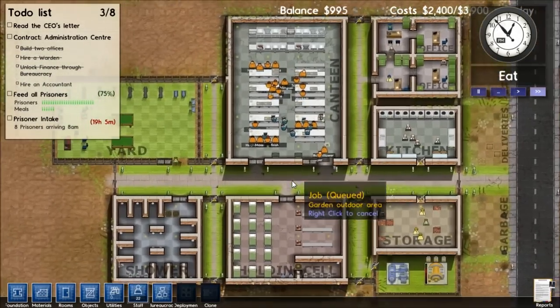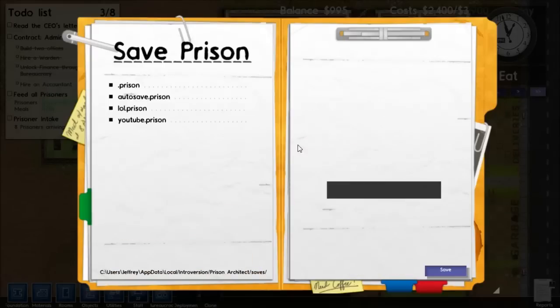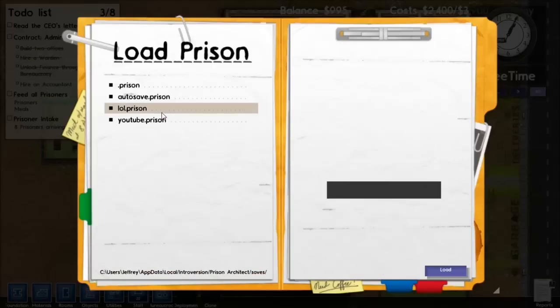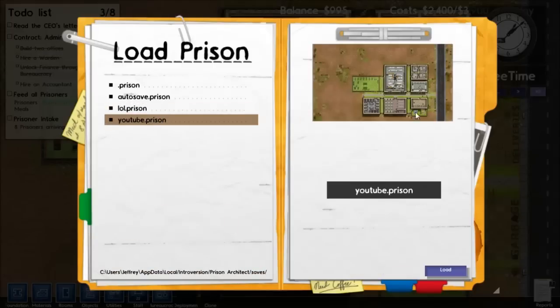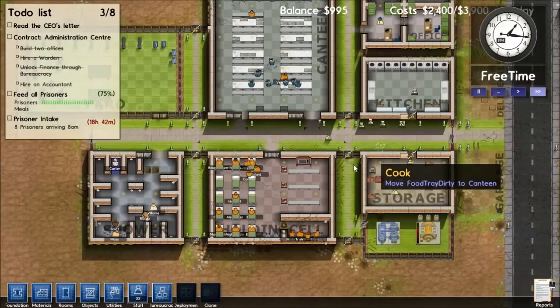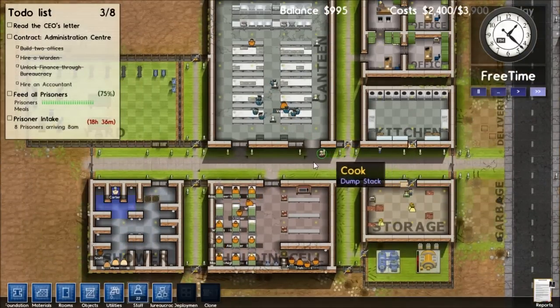One more thing - they have thumbnails now. You can save and when you load it, it shows the layout of your prison. That's awesome. Okay, I'll see you guys in episode 3, my brothers.